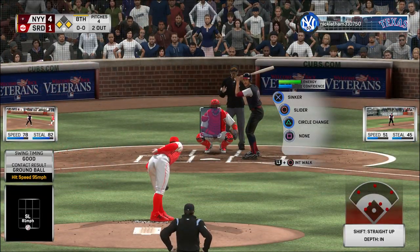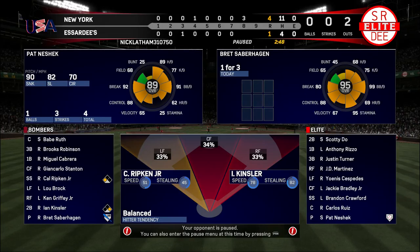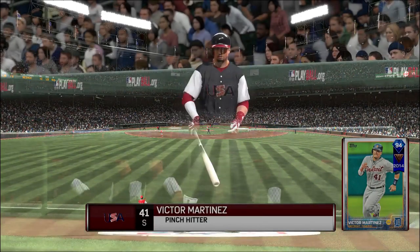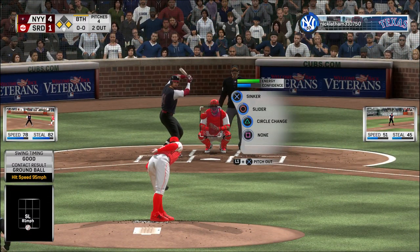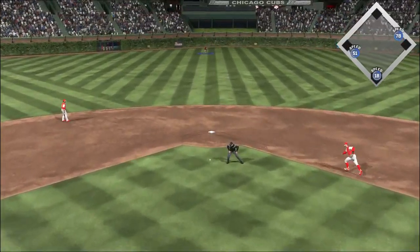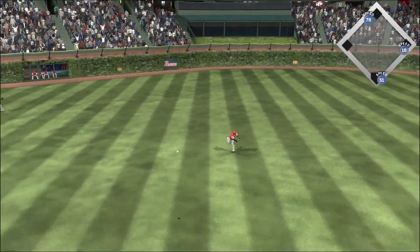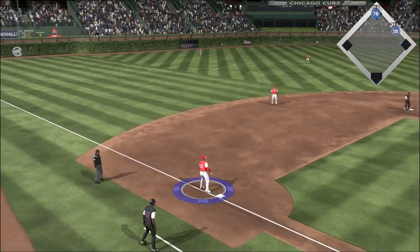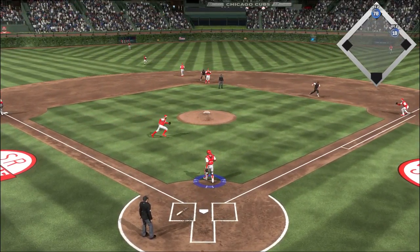Now in the box, Brett Saberhagen. And a chance now to increase his lead — Victor Martinez, 0-1, here's the pitch. Ground ball up the middle, and it's going to get through into center field for a base hit. Now a long throw to third, and they've got the runner hung up between first and second.